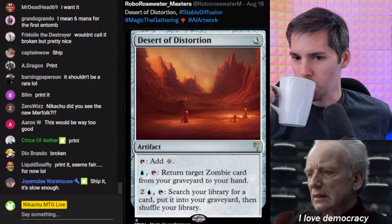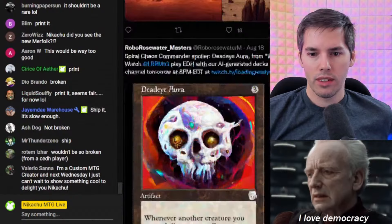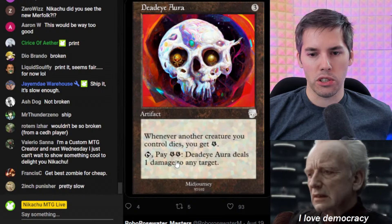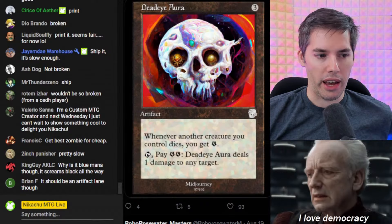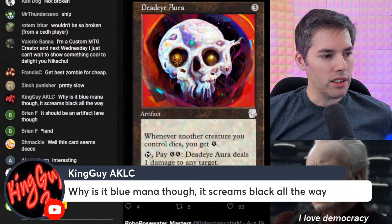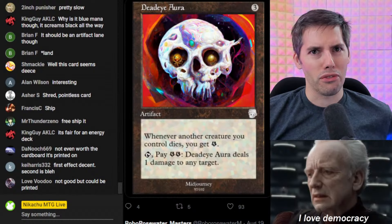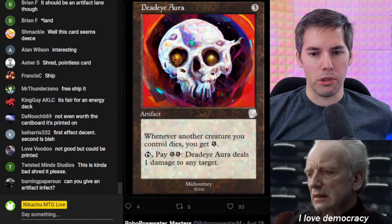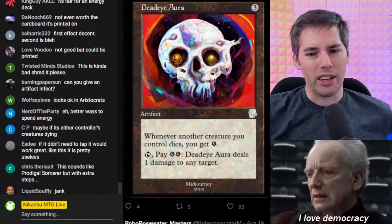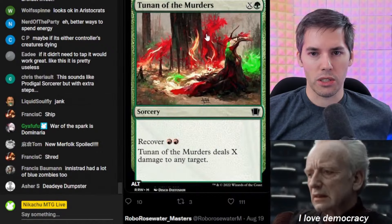It has some flavor with zombies in the desert. We got the Deadeye Aura. For three generic, an artifact. Whenever another creature you control dies, you get energy. Pay two energy — Deadeye Aura deals one damage to any target. This looks terrible — this is really bad. It should be an artifact land though. Why the blue mana? It screams black all the way. This is very much within the ability of energy — whenever another creature dies you get energy and all you do is deal one damage. It's a pretty poor pinger. I guess we can print it — whatever, it's not going to do anything. It's not evil.